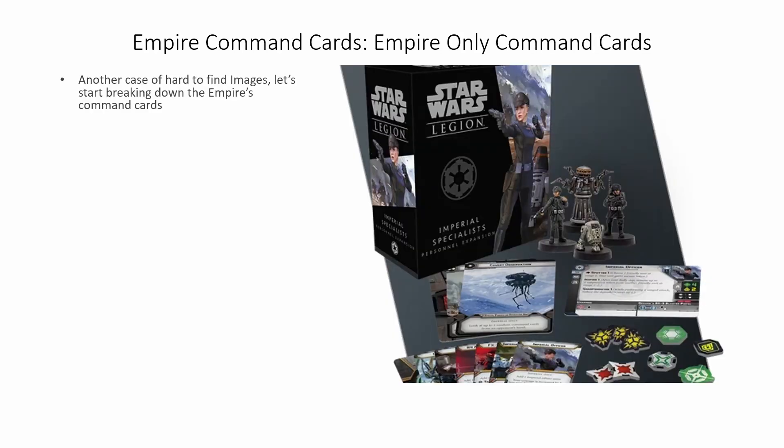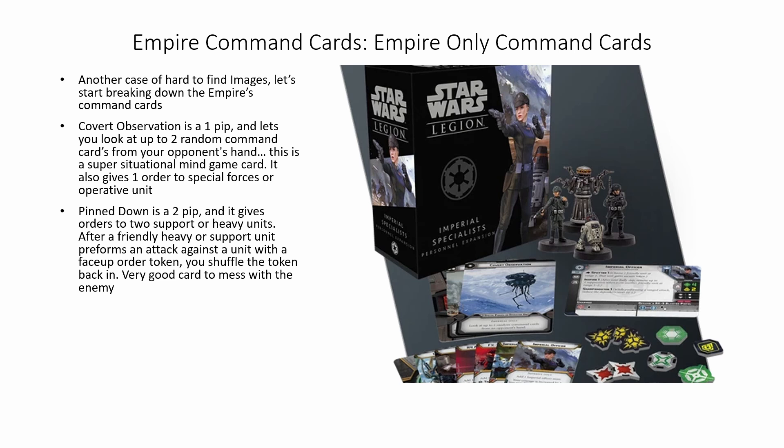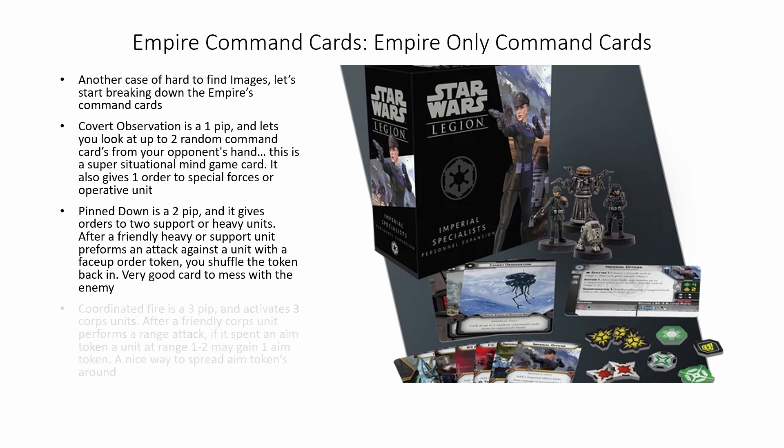Starting out with the Empire-only command cards. These came with the Imperial Specialist expansion, and they are really hard to find pictures of online for some reason. Covert Observation is a one pip, and lets you look at up to two random command cards from your opponent's hand. This is a super situational mind game card, but it also gives one order to special forces or an operative unit, and can help you know what's going to come next and play around it. Pin Down is a two pip, and it gives orders to two support or heavy units. After a friendly heavy or support unit performs an attack against a unit with a face-up order token, you shuffle that token back in — very good to mess with the enemy activation cycle. Coordinated Fire is a three pip, and activates three corps units. After a friendly corps unit has taken a ranged attack, if it spent an aim token, a unit at range 1 to 2 may gain one aim token — a nice way to spread the aim tokens around.